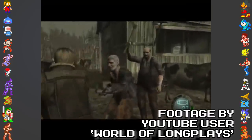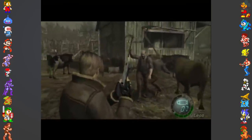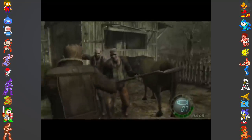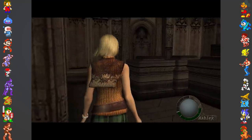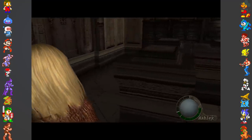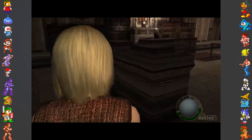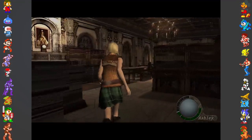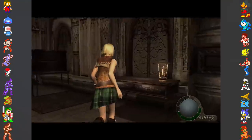Although Resident Evil 4 has been ported to basically everything these days, it was once only playable on the good ol' cube, and this version of the game features a pretty unique glitch that makes a menace out of the sweet and innocent. During one segment of the game, the player is forced into playing as Ashley. While Leon may have a wide array of weaponry at his disposal, Ashley sadly must avoid combat altogether — unless the player wishes to take advantage of an interesting glitch.